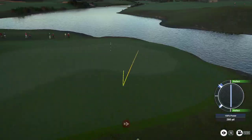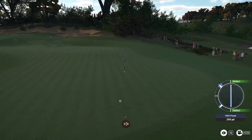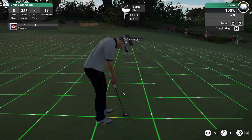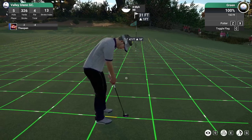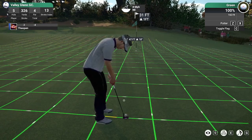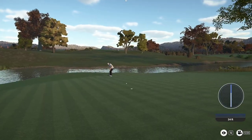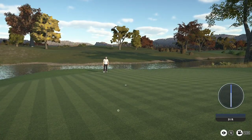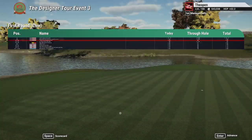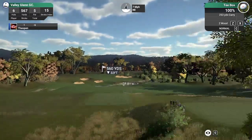It's looking like it's heading into the fairway, and you don't see someone drive the green on this par four every day — that was beautifully done. That putt will go for eagle, and after that one they're six under for the day. Now setting up for this par five.